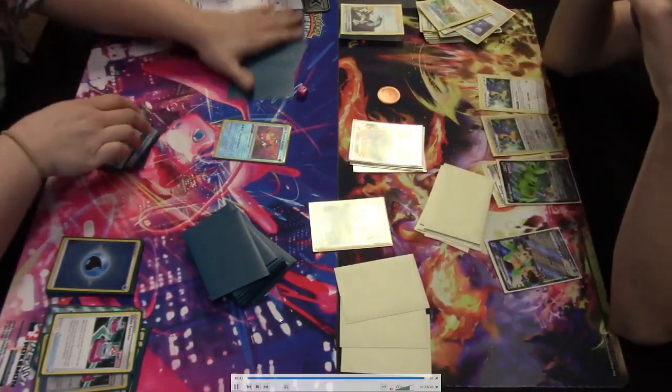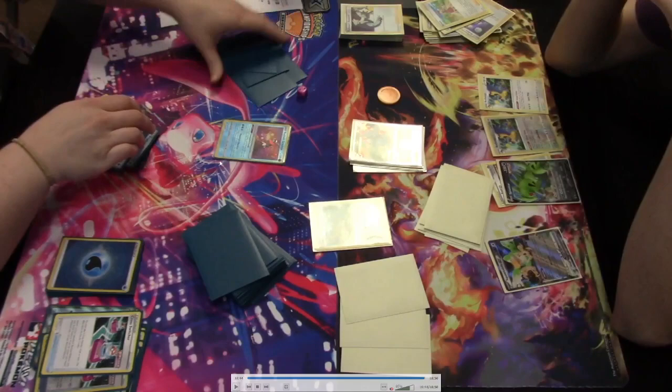Archaeops retreats into Lugia V Star, which can do 220 damage. Serena brings up the Arceus V, and Lugia V Star takes the KO on Arceus V, going down to one prize. That was just enough for the Chien-Pao player to offer the concession — Lugia V Star takes the game. What do you think of this video and the commentary? Let me know in the comments, like this video, subscribe to the channel, and I'll see you next time in the Professor's Lab.